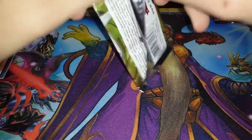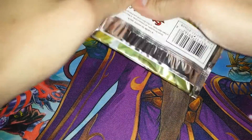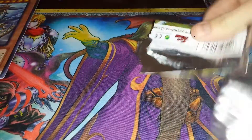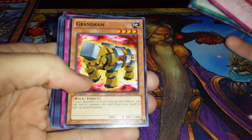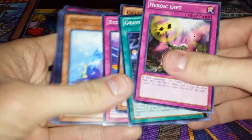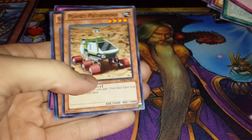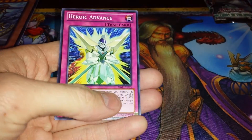Abyss Rising. Really surprised everything was first edition — so that's really cool. We've got Heroic Gift, Gravity Blaster, Grand Ram, XYZ Extreme, Slushie, Rare, Strange Slushie, Planet Pathfinder, Snow Dragon, Abyss Skell of the Kraken, and Heroic Advance.